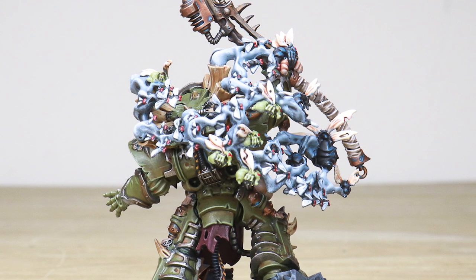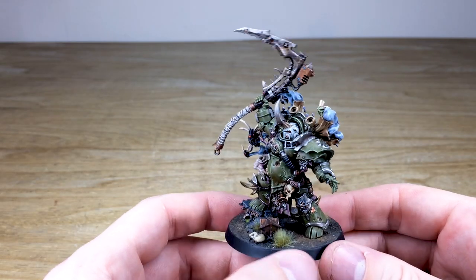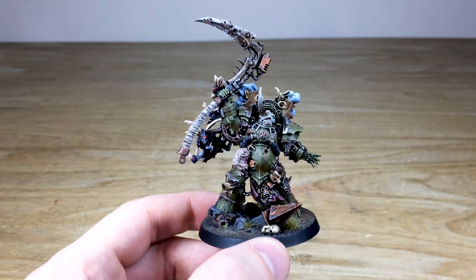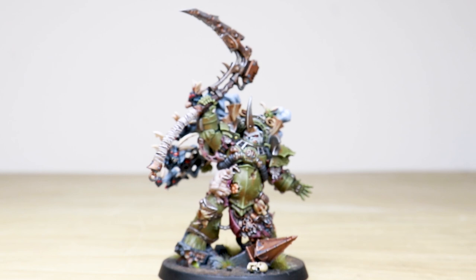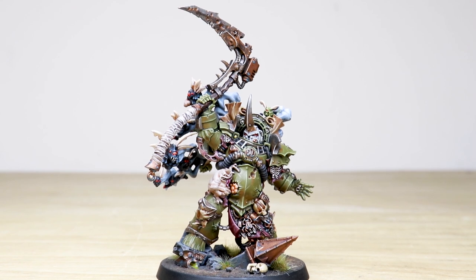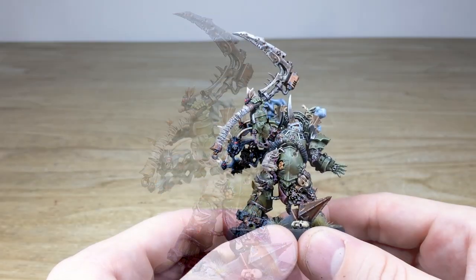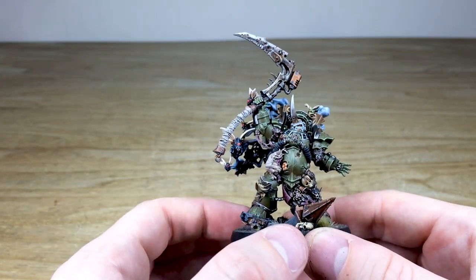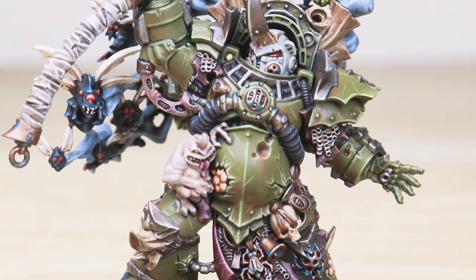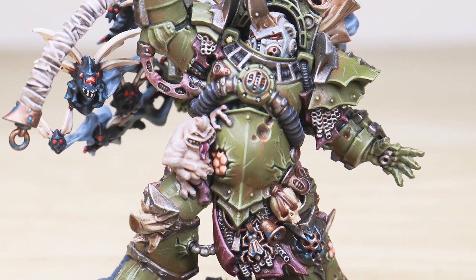It's got some skulls on the base, adding a swamp-like, infected land kind of base which is very fitting for Typhus. It's an absolutely exquisite character with every aspect of detail fully painted and highlighted through various stages. You've got all the little bits of rust dribbling down the armor, all the muscular structure of the sinew highlighted, and little totems like bells have all got the copper work done with some verdigris on them as well.